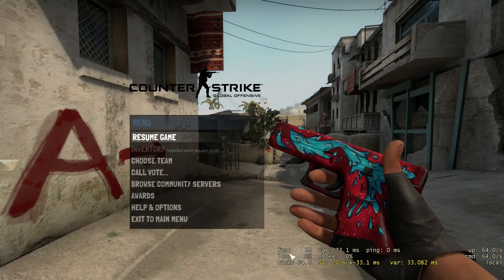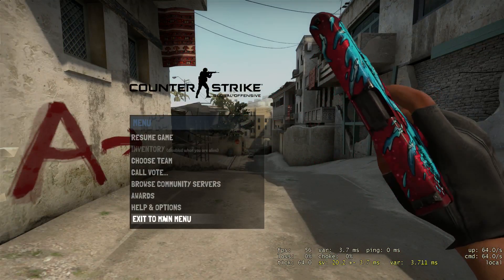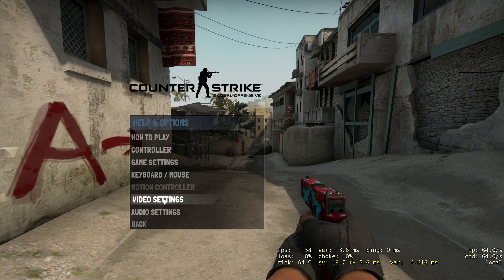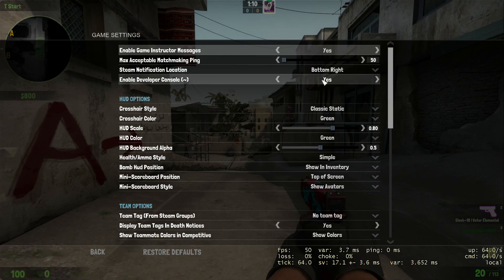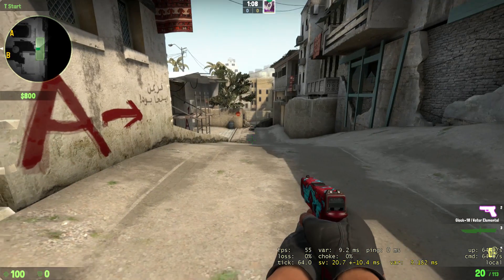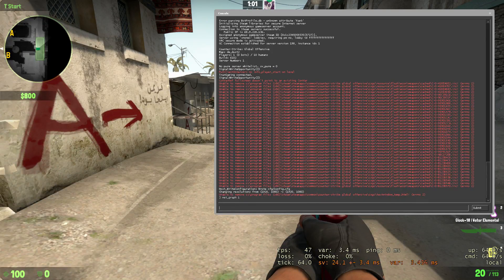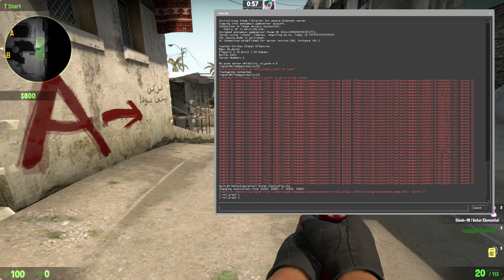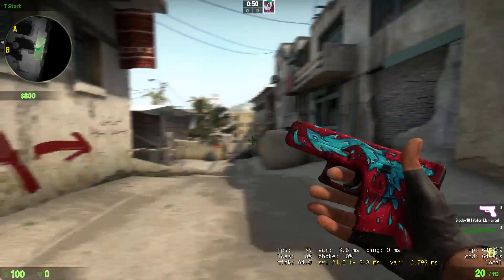Right now, on the bottom of the screen, you can see I have FPS. To get that, you can go to Escape, Help Options, Game Settings, and enable Developer Console to Yes. Then, right above the Tab key on your keyboard, press that, and then you can do net_graph 1. And to take it off, net_graph 0. I'm just going to keep it on 1 so I can see the FPS, and I want to show you the big difference.